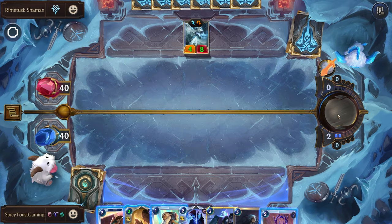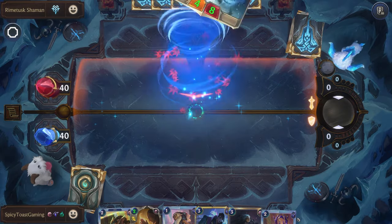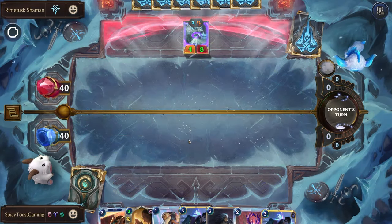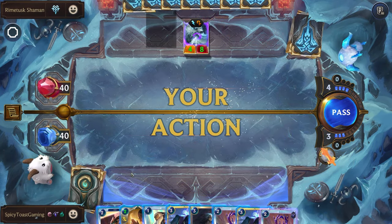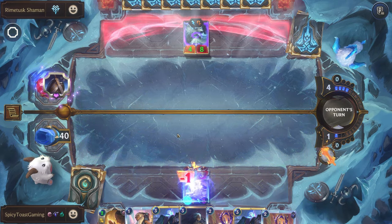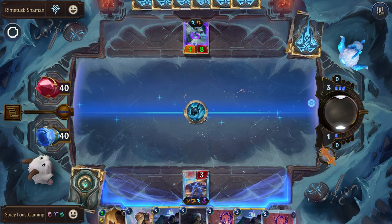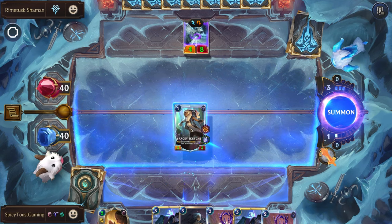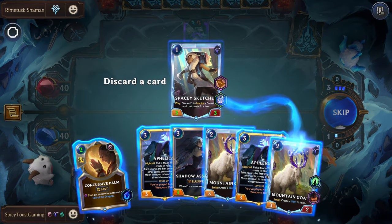I think we'll just pass. Still another match without drawing our Yasuo at the start of the game, but we have both copies of our Aphelios. Well, that is a pretty rough combo. We'll try to play the Spacey Sketcher, but it's just going to die.